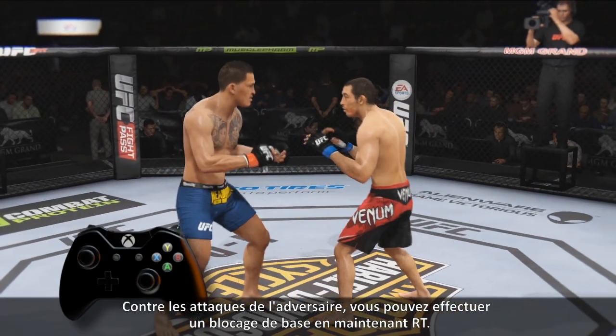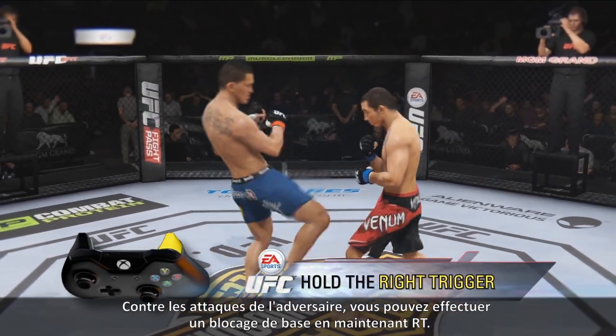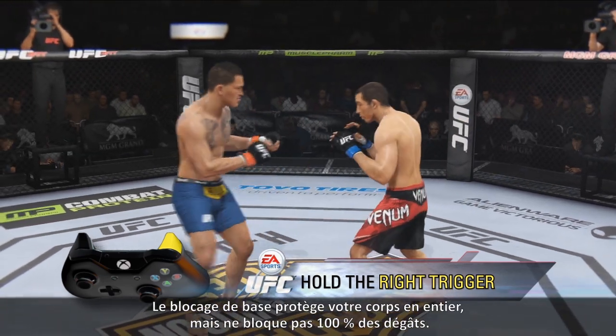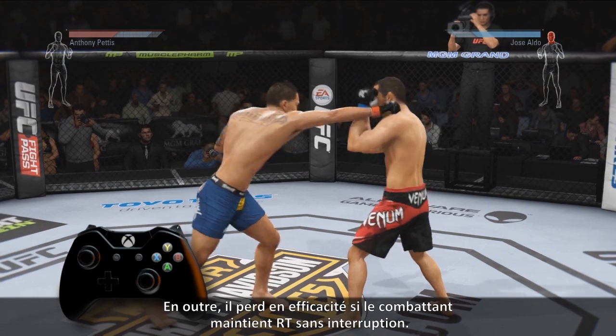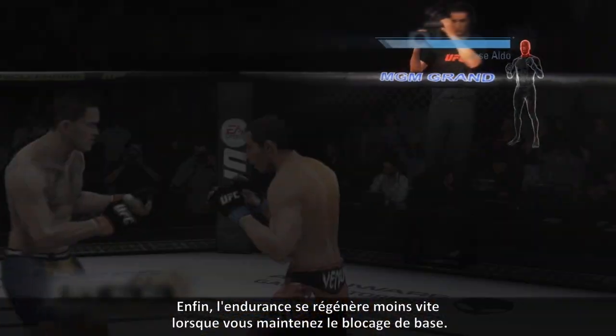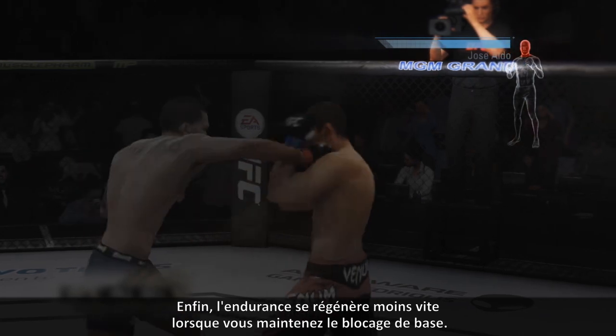You can block an opponent's attack by holding the right trigger for a basic block. The basic block will protect the entire body, but will not absorb 100% of the damage. It will also become less effective if a fighter just continually holds the right trigger. Stamina will also regenerate slower when holding a basic block.